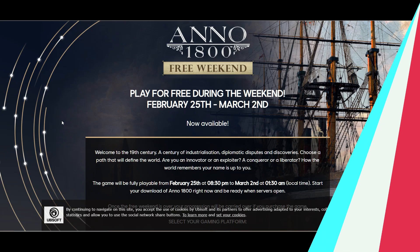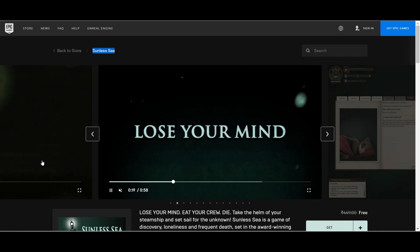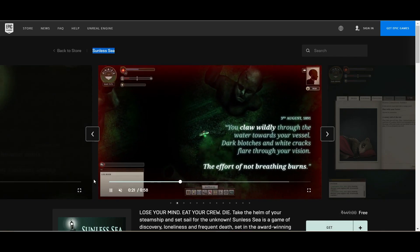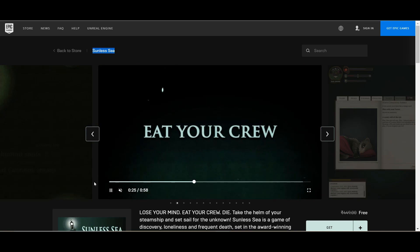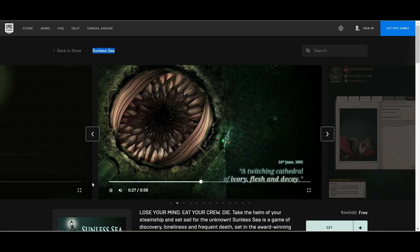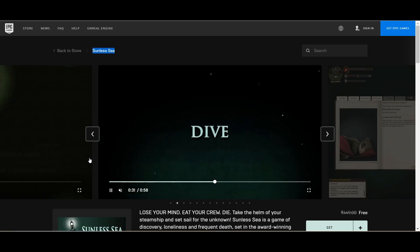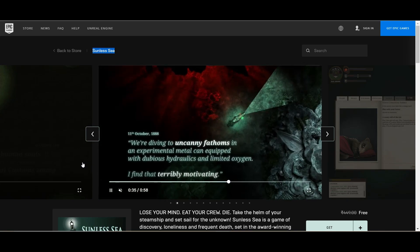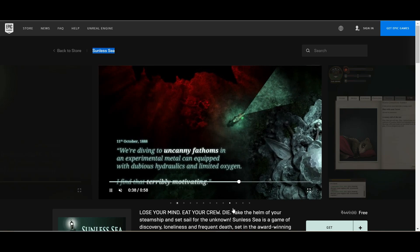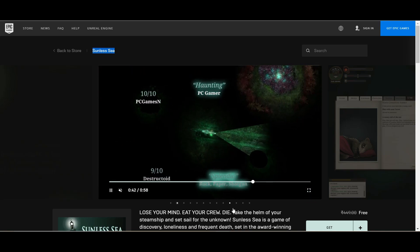This week the Epic Store is giving away Sunless Sea for free. You can claim this game and it will be yours forever. It's a survival exploration role-playing game, a $15 game on Steam with mostly positive reviews. It's a quite old game released in 2015, but right now it's free on Epic, so if you like this kind of game, go ahead and claim it.